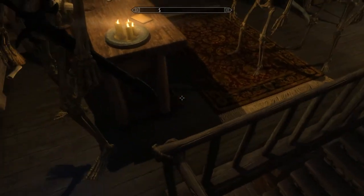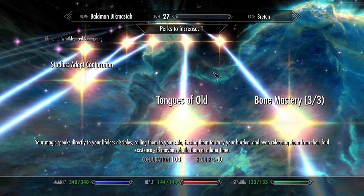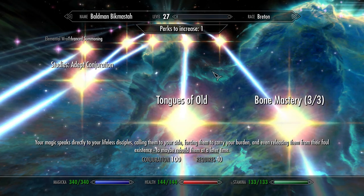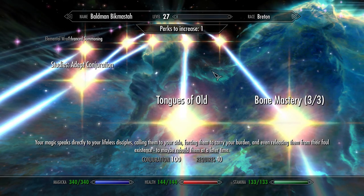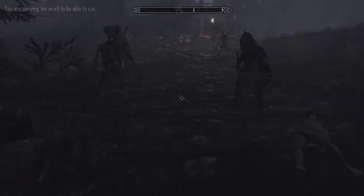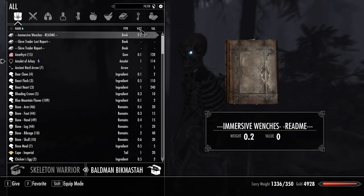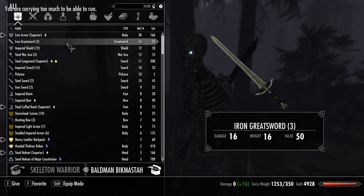The next perk you're likely to get is the Tongues of Old perk. This is the perk that allows you to offload items into your minions. They can be used just to carry stuff, or you can swap their equipment out for better gear so they deal more damage — they'll use whatever items you put into them. There doesn't seem to be a limit to what they can carry, but if they're killed you'll have to remember to take the items back from their corpse. You have to be careful with what items you give them, because sometimes the corpse will be blown into a strange location.